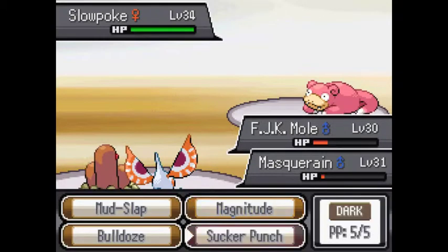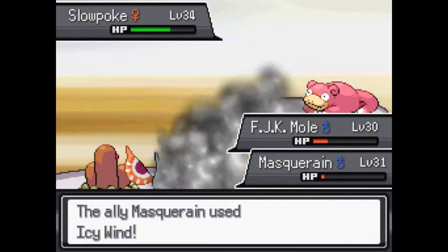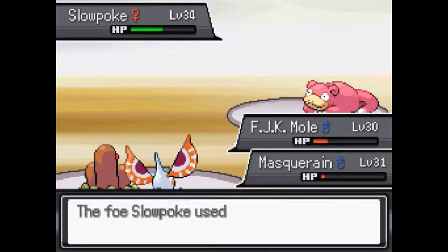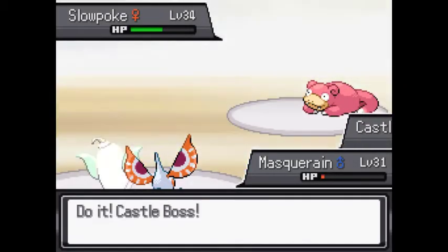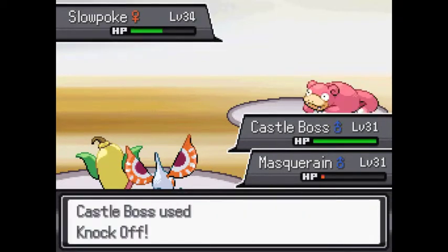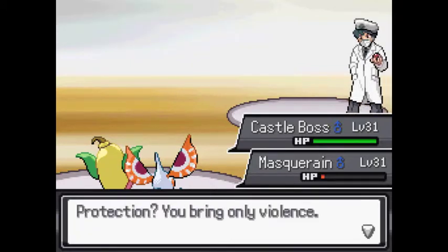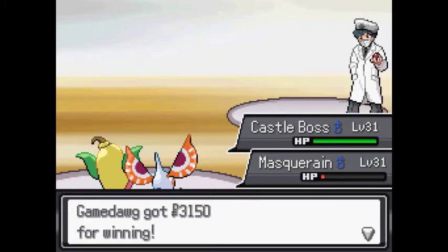Everyone's doing very well level-wise, I feel. We do have a Water-type here, although he is part Psychic as well. I'll go for Sucker Punch — if he goes for an attack he's going to have a pretty rough time getting around this one. I can see myself using Sucker Punch far into the game. Not what I expected to kill him with, but you did kill him nevertheless. We're fighting a Slowpoke — let's go to Castle Boss, because he's strong against this Pokemon. Castle Boss hasn't gotten that much use over the course of this dungeon. He does resist electricity. We get some gold for that.